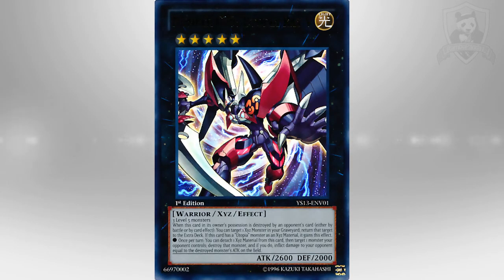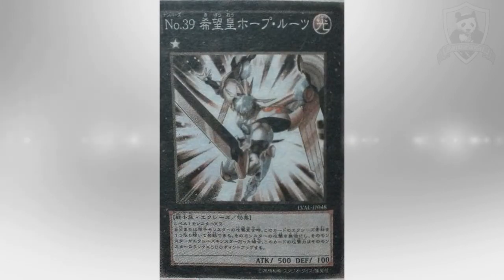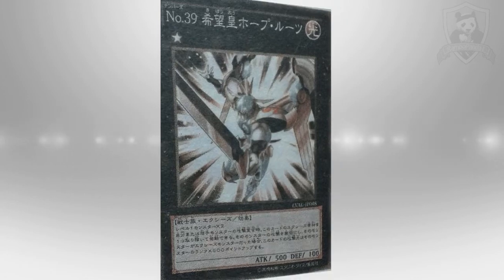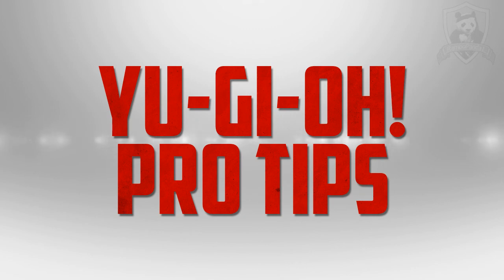Probably the best way to utilize this is: use Rank-Up Magic on Utopia to go into Utopia Ray V, then use Utopia Ray V's effect — detach one material, target one monster your opponent controls, destroy it, and deal effect damage equal to its attack. You're going to deal quite a lot of damage depending on what you destroy. After that, use your Rank-Down Magic card and go into Utopia Roots. You can still have up to three, four, or even five materials depending on what Rank-Up Magic card you use. Instead of going straight from Utopia to Utopia Roots, halfway through you go into Utopia Ray V, destroy a monster, deal damage, then drop into Utopia Roots.